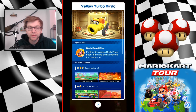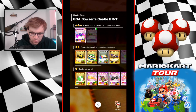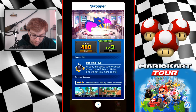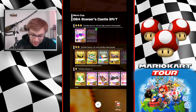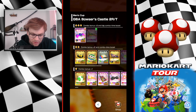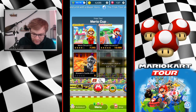We also have Yellow Perturber Birdo with Dash Panel Plus, which you may have pulled last tour. For gliders, if you've got Swooper — which most of us hopefully have since it's been in the shop — I'm going in at level 3 with a 15% boost to combo time. The Safety Glider has Bob-On Plus as well. For all those reasons, I am not going to be launching this tour — it's just not necessary.